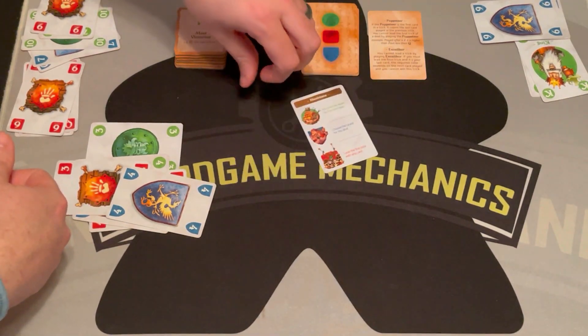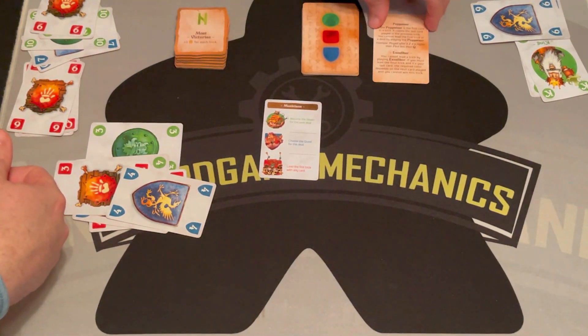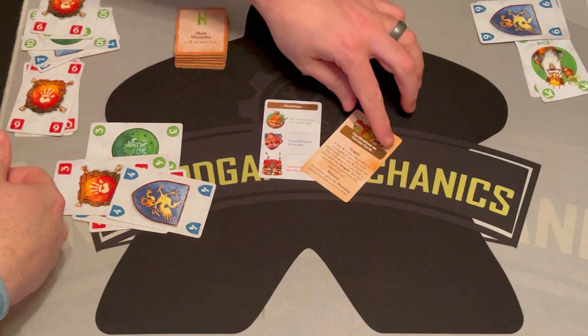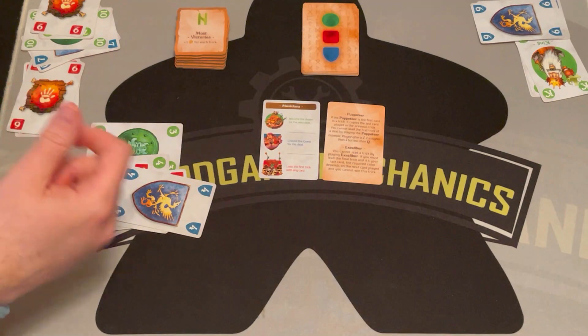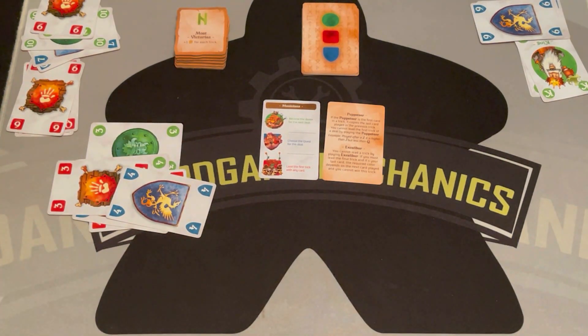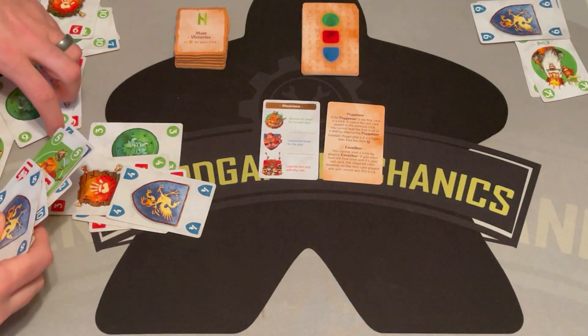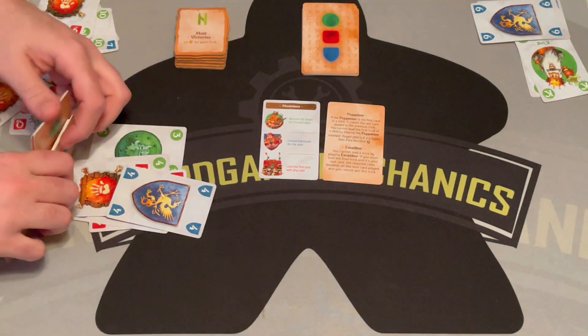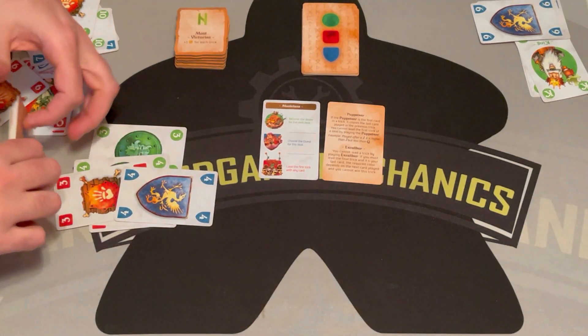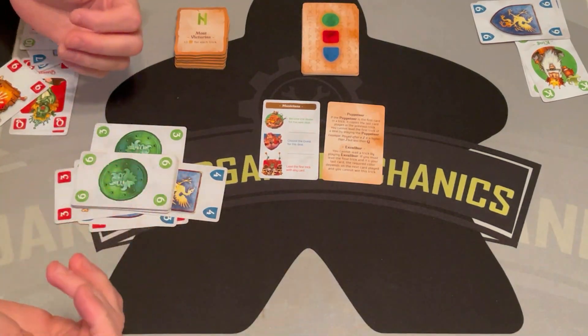There is a breakdown of all the special cards that you start with and the cards that could come up in the deck — we have a dragon, a mummy, a puppeteer, which you saw, and Excalibur. That's kind of how you play the game. It's really easy and simple, but it has a pretty cool vibe. If you want to watch the review, click the link in the video description. Otherwise, thanks for watching, and as always, keep gaming.